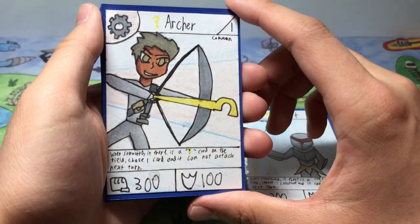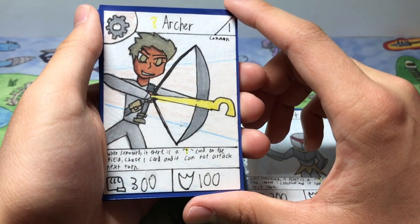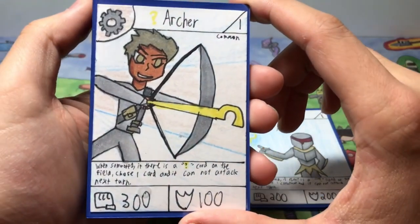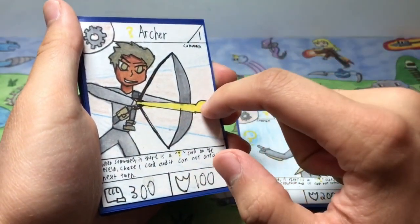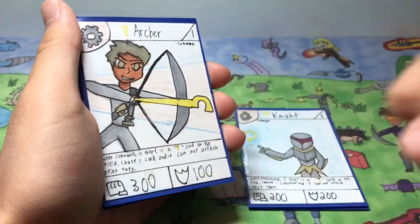Next up we have Question Mark Archer, a stage 1 common with 300 power and 100 defense. When summoned, if there's a question mark card on the field, you can choose one card and it cannot attack next turn. I just drew him last night. If you notice what I did for the background, it was really exciting — I actually made the background look like it was following the arrow, generally coming from the direction of the arrow, emphasizing that he's shooting.